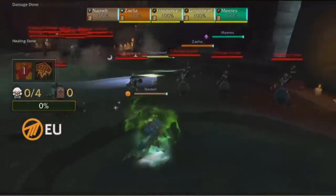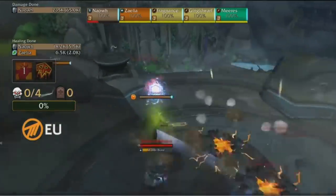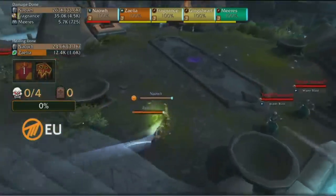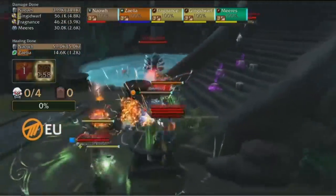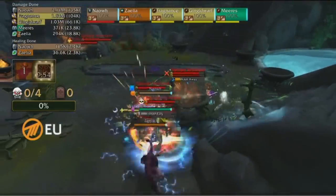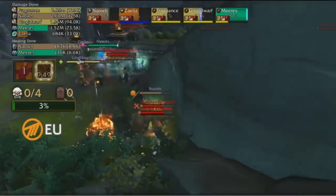We are in the Shrine of the Storm right now, immediately running down the stairs as we see teams typically do. A mass pull coming in here, and they will try to group up and snap all of these casters together on top of these braziers. Excellent done here by Method EU. Bloodlust has been popped here from both sides — exactly mirrored strategy starting out for both.